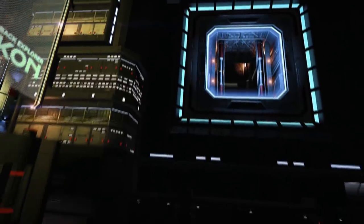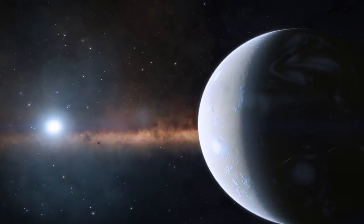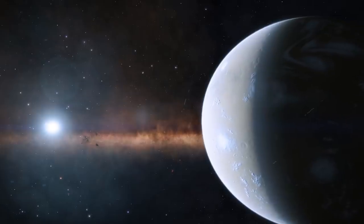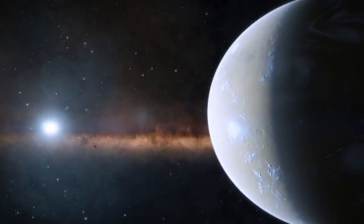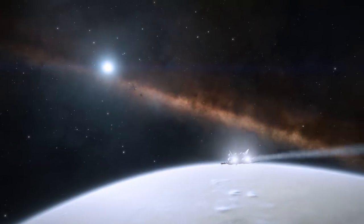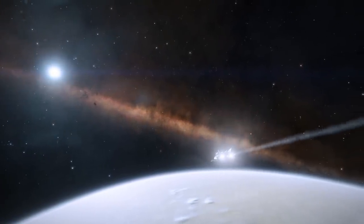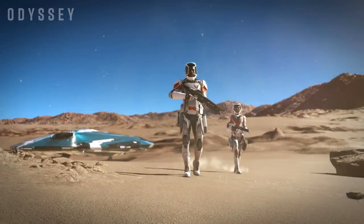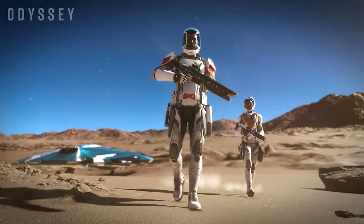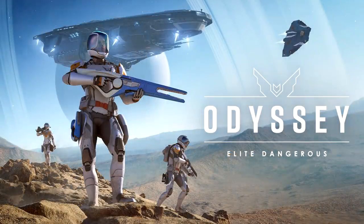It's important to stress that the trailer was taken from pre-alpha in-engine footage. The engine has clearly had significant work done on it since Elite was first launched some six years ago. The planetary textures on the surface of the rocky world are way more detailed than we're used to seeing, and that becomes apparent as two commanders are seen walking away from the recently landed Cobra. The environment suits are nicely detailed and subtly different from each other, leaving us to believe you'll be able to customise your appearance — almost certainly via ARX payments on the Frontier store.